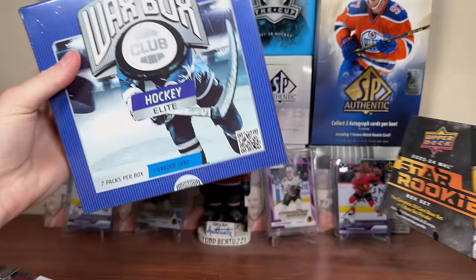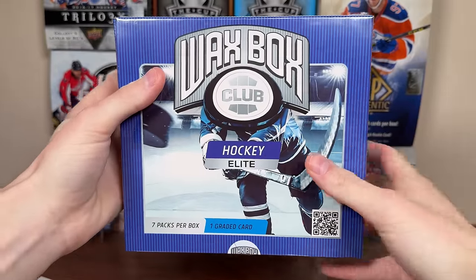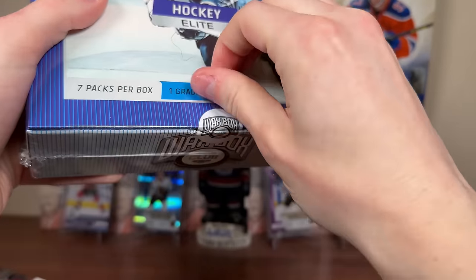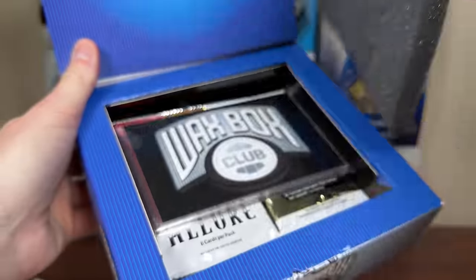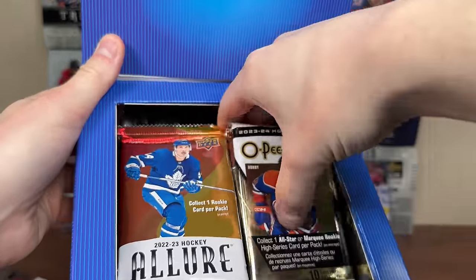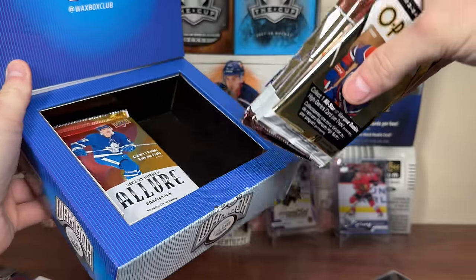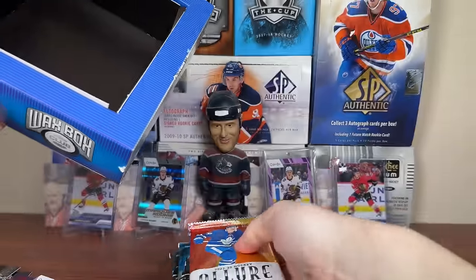Let's check out the Elite for March. It comes with a sealed box of Star Rookies — we'll see what we have before we open that up. It's par for the course: seven packs and a graded card. This thing feels really heavy — maybe a PSA slab. It's definitely a PSA slab. Why do these packs feel so heavy? Yep, there you go — platinum packs, and some more current packs.